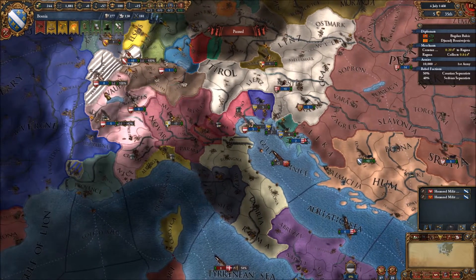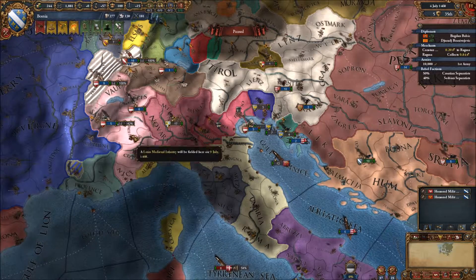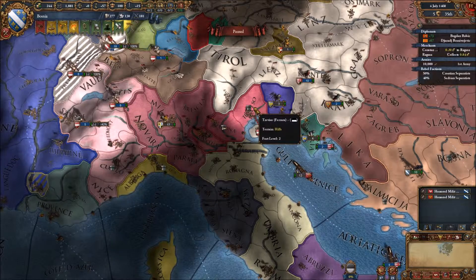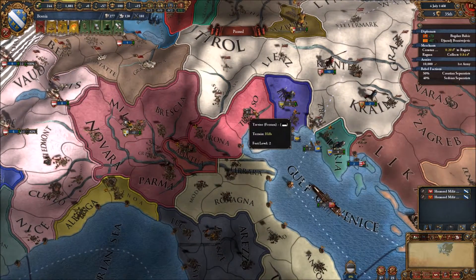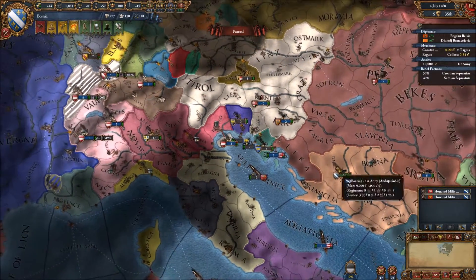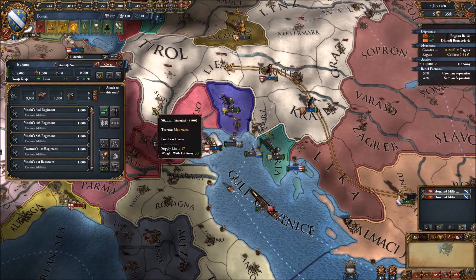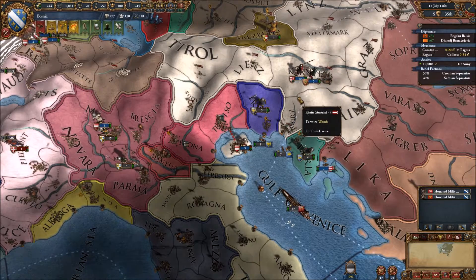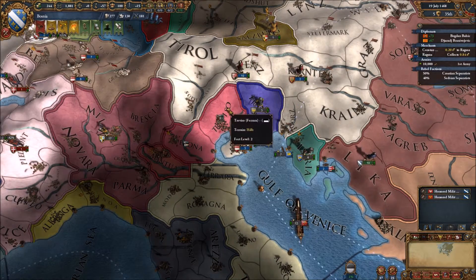It looks like Austria has dedicated most of their forces to Savoy — understandably so, because they've got more territory and more chances of fielding bigger armies. So we can actually move in and try to take over one of these regions, perhaps the war goal, unless Austria is moving there. Let's stage in some Austrian territory and see first where Hungary goes, then we'll move based off of where they go.